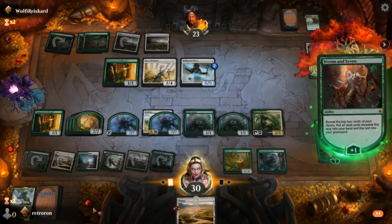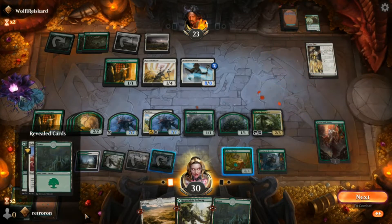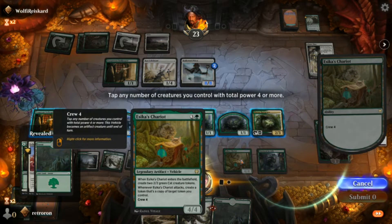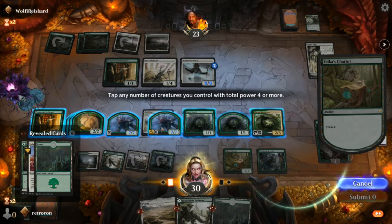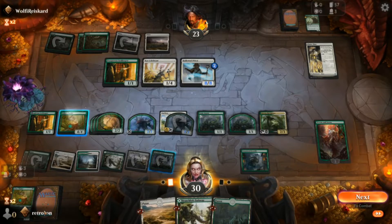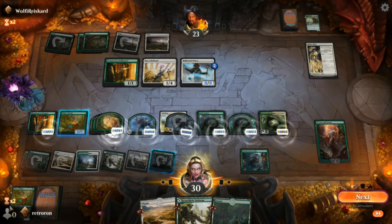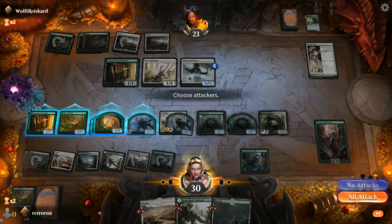We use the plus-one ability — that can backfire sometimes. We look at the top four: we put the lands into our hand but the non-land cards go to the graveyard. That doesn't matter though — it's pretty much over. We attack with everything and it's just nasty.